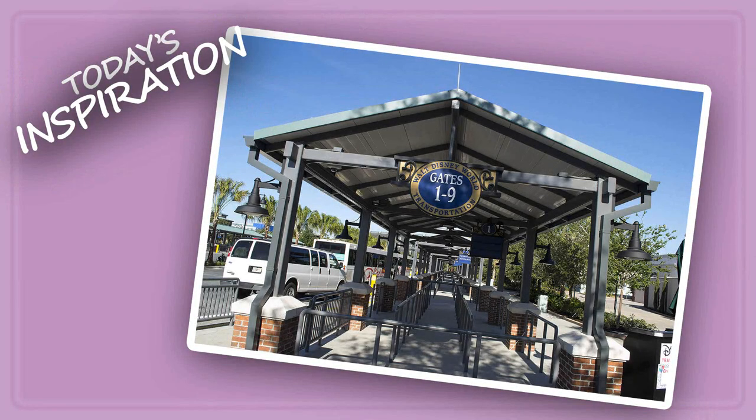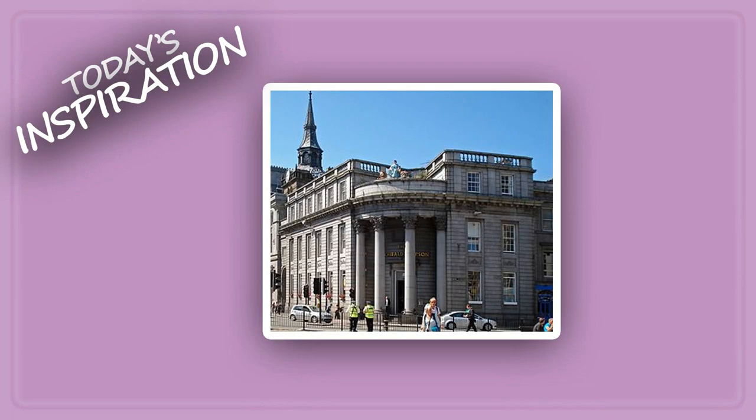Now on to today's inspiration. First are the bus stops from Disney Springs at Walt Disney World — it's close to the same structure and I like how they came out. Next is a bank from the north of Scotland — I don't remember what city. It's kind of odd that we're using a bank from Scotland for a US-based park, but it fit the exact image I was going for.